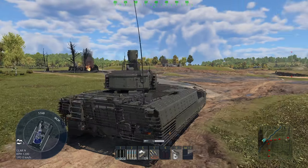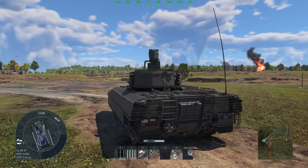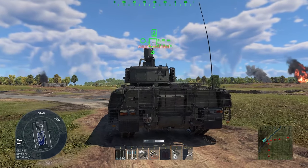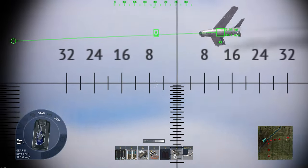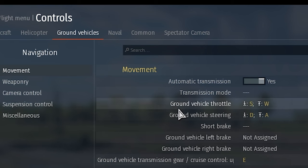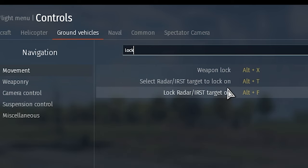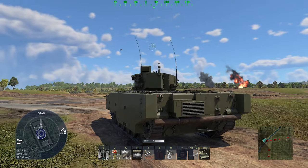In this video I'm going to show you how to lock on planes. All radar SPAAs and some of the IFVs can lock onto planes and have guiding assistance. First of all, go to Controls, Ground Vehicles, type 'lock' in the search bar, and here is the option: Lock Radar RTS Target, bound to Alt+F.